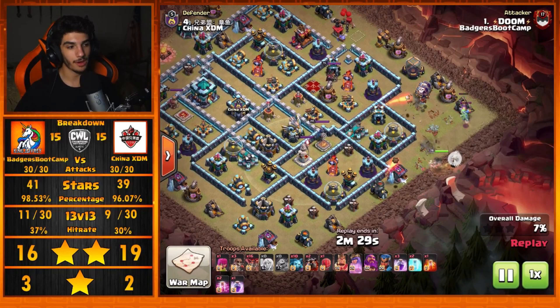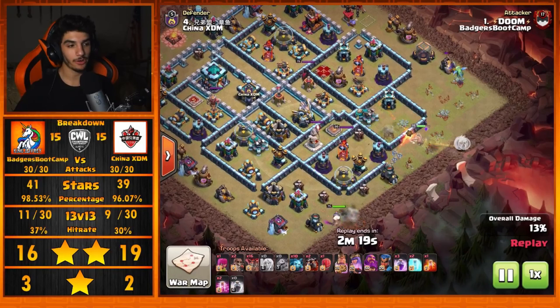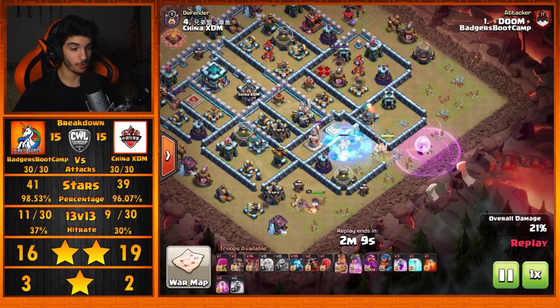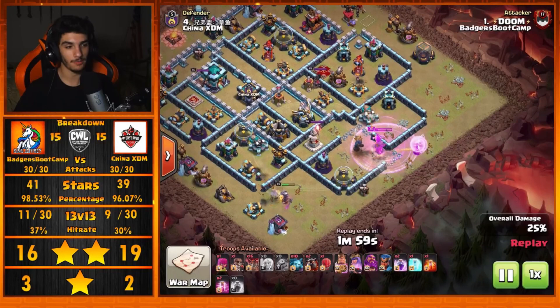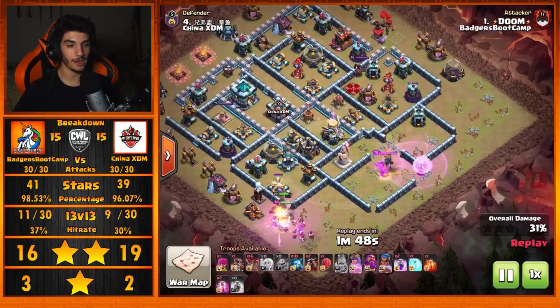Doom comes in with a Queen Charge Lalo, starting the Queen by the 3 o'clock side, planning to push her in towards the Inferno Tower. They break the wall open because there was no gap — had there been no gap in that wall, it could have been a completely different story. The Queen easily gets in straight towards that single-target Inferno, and we have three Super Wall Breakers for this raid, so you can already tell this is going to be a pretty OP Queen Charge. The Raid spell has to be burned a little earlier than anticipated due to the damage from the Royal Champion, but it's not the end of the world — we're just barely hanging on with the Queen ability, but thankfully the damage starts going down.